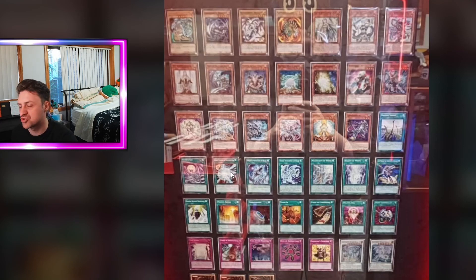We've got Burst Stream of Destruction — the Blue Eyes board wipe. We've got Majesty with Eyes of Blue and Vision with Eyes of Blue; these cards are not really played. We've got Mausoleum of White — not really played. Beacon of White — also not really played. But here's a good one: Melody of the Awakening Dragon, an amazing card played at three most of the time. Fantastic.